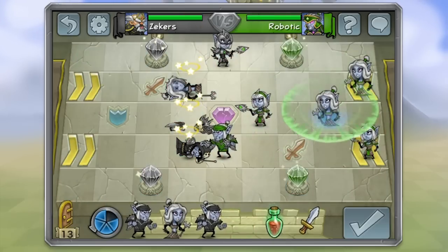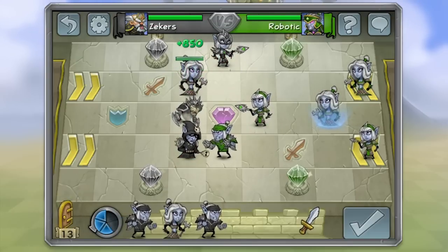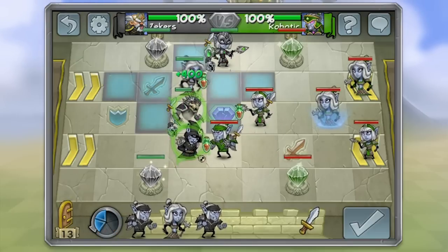The Dark Elf spell Soul Harvest not only damages enemies but it drains their health and gives it to your own, reviving any knocked-out units you have and allowing them to come back into action.